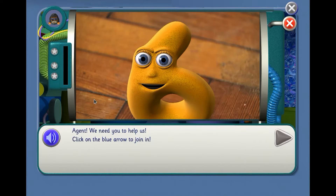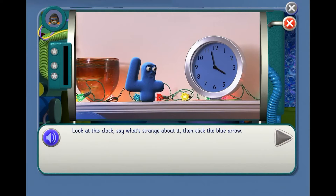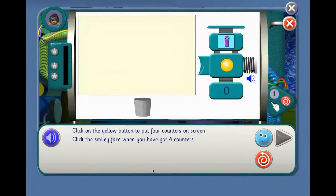Agent, we need you to help us. Click on the blue arrow to join in. Look at this clock. Say what's strange about it. The clock's missing number 4. Agent, you need to know how to use the Number Jacks' machines to help 4. Click on the yellow button to put 4 counters on screen. Let's do it!